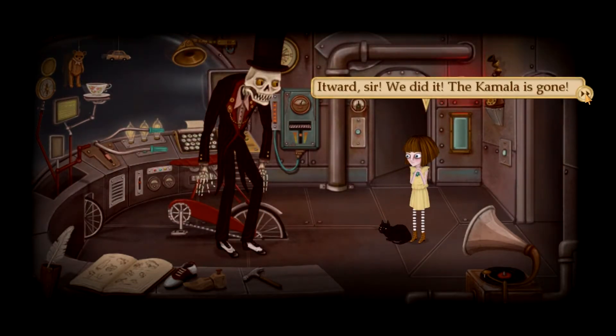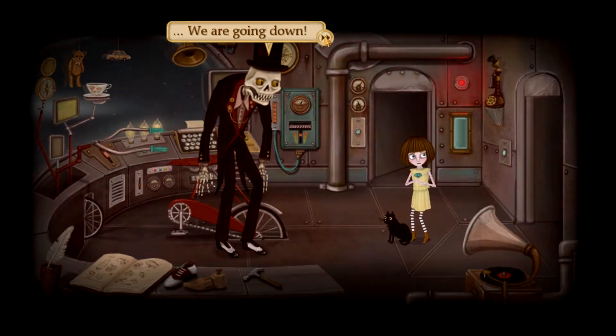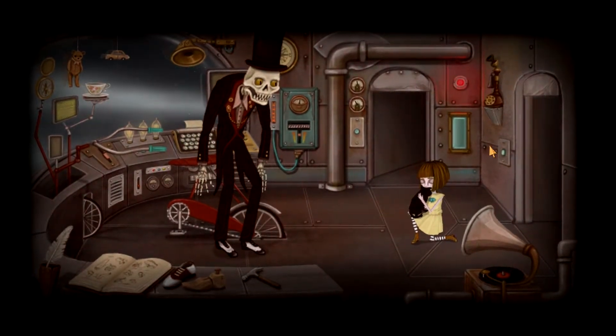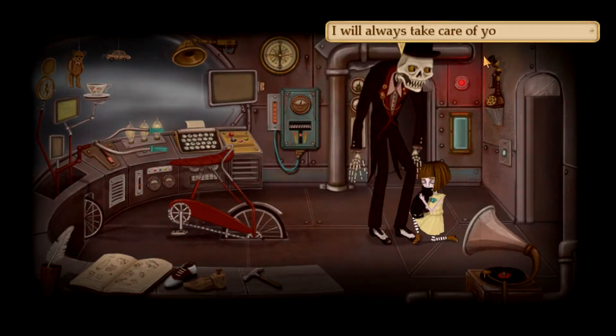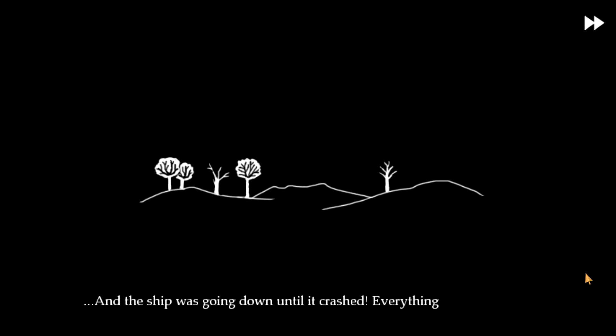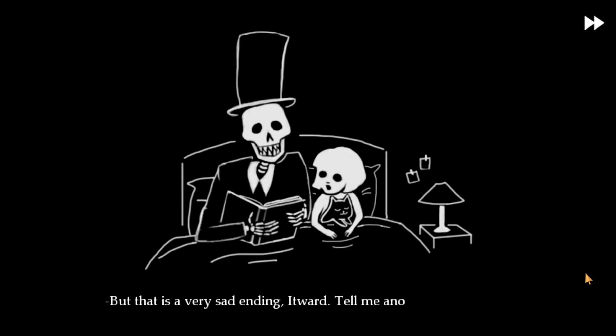Itward, sir! We did it! The Kamala's gone! 'It's gone, yes, but it's too late, dear. I can't take you home. We're going down.' No, please! Don't tell me this! It's not fair! 'I'll always take care of you, my dear.' Oh my god... And the ship was going down until it crashed. Everything was destroyed. But then how are we... 'The end.' WHAT?! WE DIED?! 'But that's a very sad ending, Itward. Tell me another story, please.' 'Alright - this is the story of Fran Bow and me, when she promised never to forget me or about the magic of everything.' 'I promise, Itward, I'll never forget you.' 'Good. Now it's time to sleep. Expect me in your dreams, my friend.' So, did she die?